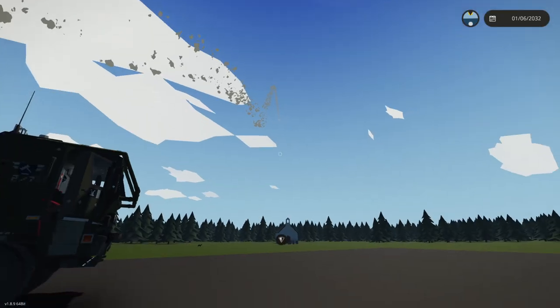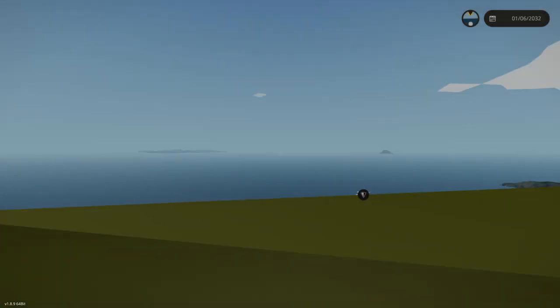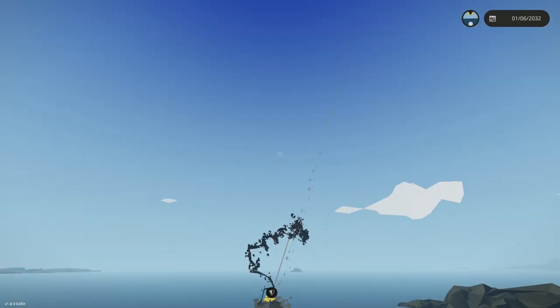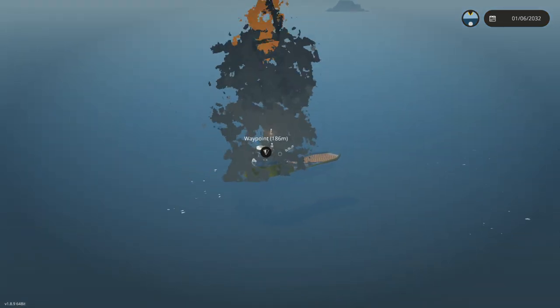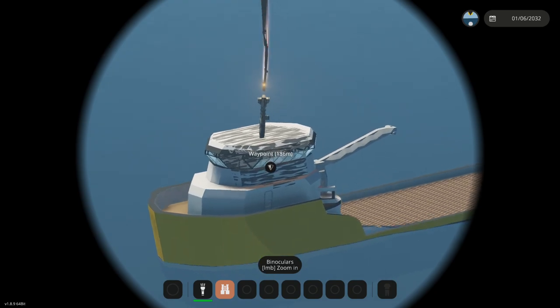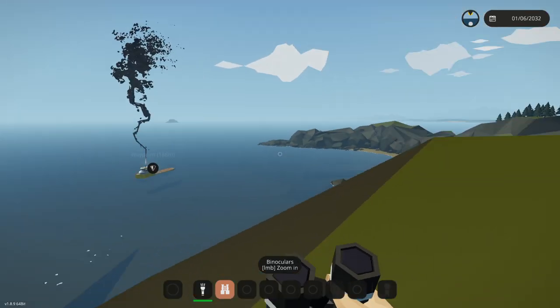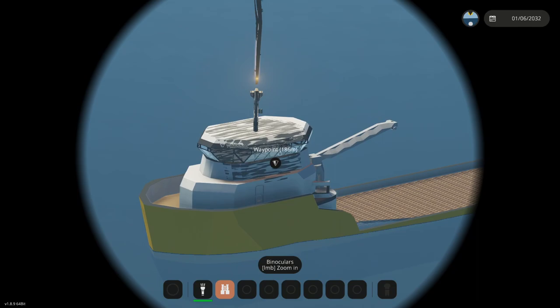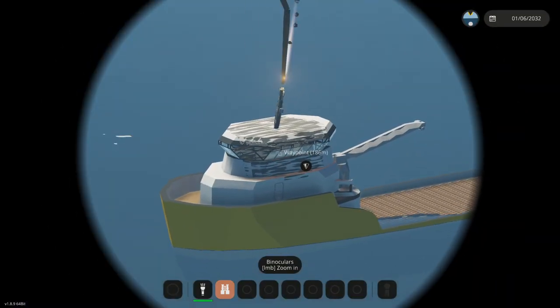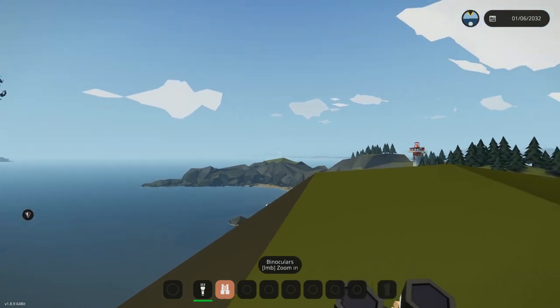Alright, one missile is out. Let's see if it hits the target. We are waiting up here on the hill. Oh my God — okay, well, it hit the target. Smack bang on the head. That is ridiculous. How did it do that so well? That just smacked it straight — oh wait, it's actually gone through the roof. That is insane. Alright, let's go ahead and fire some more because that's cool.